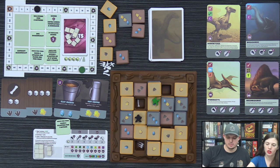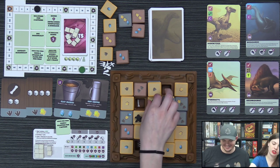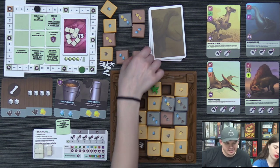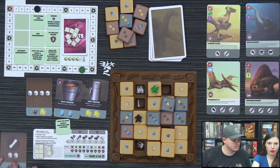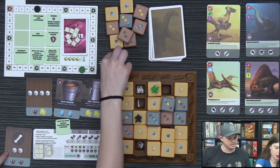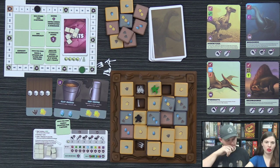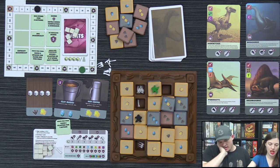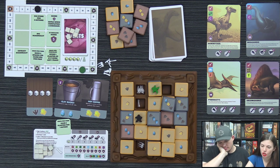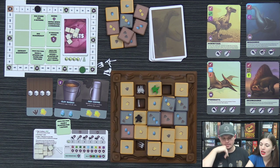Derek moves and pushes a tile for two actions. He turns a trace tile in for another tile. He takes a bone from the supply that has just been revealed. He then claims a dinosaur card, placing a bone he has as a start toward completing it.